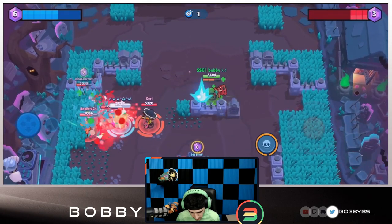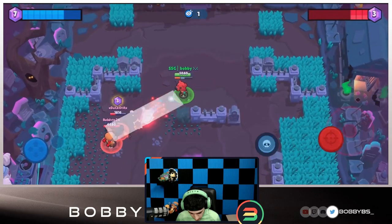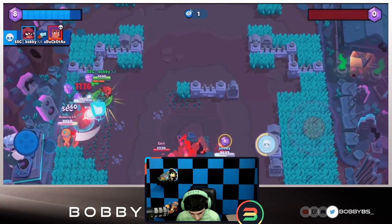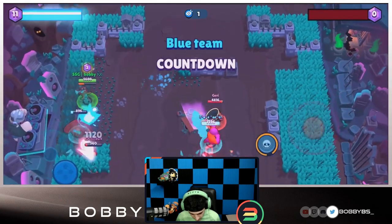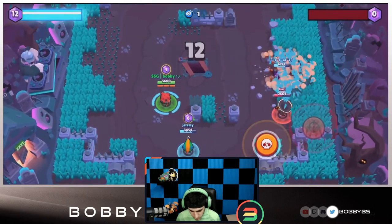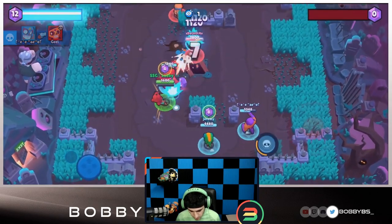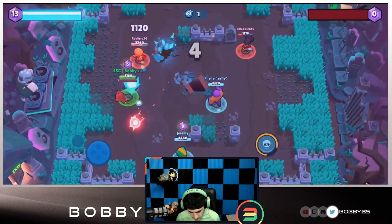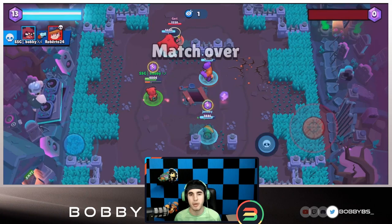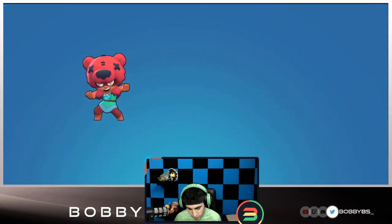I sneak up from behind and get a hit. I put my bear down — the bear goes for the Shelly and picks up the kill. We get the gems we need for countdown — it's 11 to nothing. As long as there are no gem drops we're fine. I move up a little because I don't trust my teammates. We take out the other players and get the epic win. That's 96 total points.